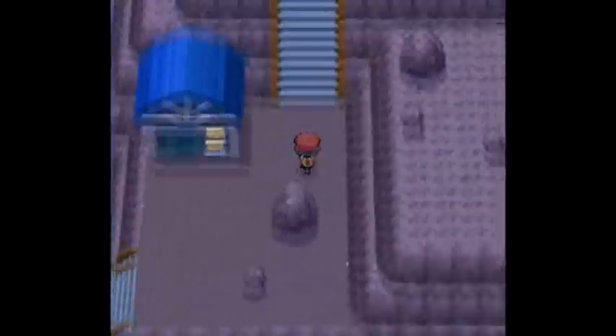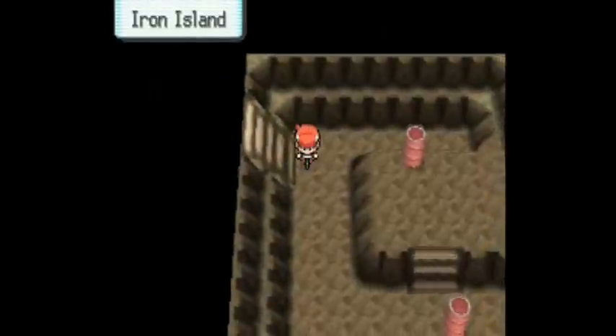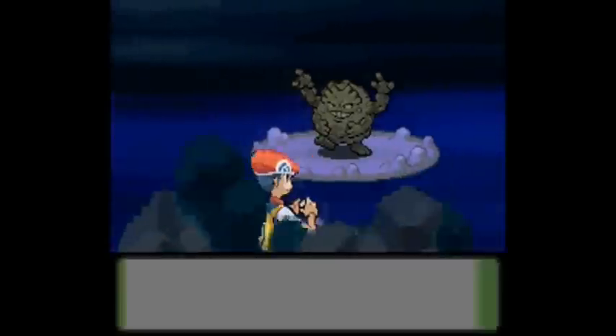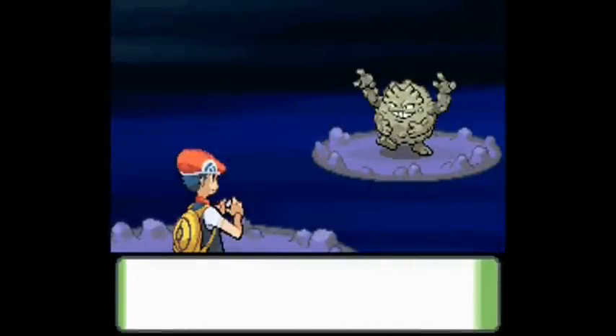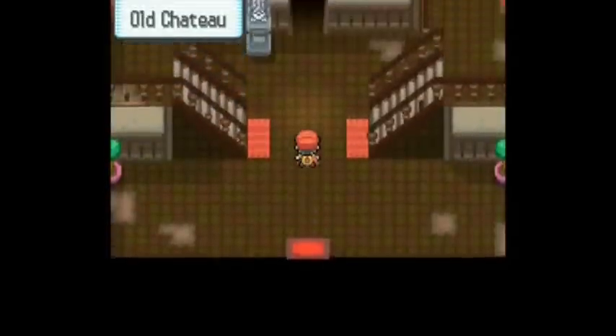If you are EV training for Defense, the best place I have found so far is Iron Island, a cave where you can find Geodude. In Iron Island the only Pokémon you will find are Onix, Graveler, and Crobat. Crobat doesn't matter too much, but Graveler will give you 2 EVs in Defense.